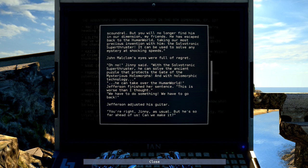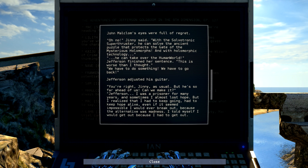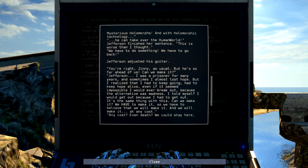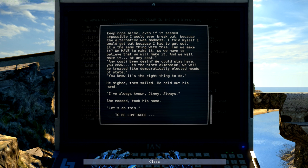Jefferson adjusted his guitar. 'You're right, Jenny, as usual. But he's so far ahead of us. Can we make it?' Then Hergan spoke: 'Jefferson, I was a prisoner for many years, and sometimes I almost lost hope, but I realized that I had to keep going. Had to keep hope alive, even if it seemed impossible I would ever break out. Because the alternative was madness, I told myself I would get out because I had to get out. It's the same thing with this. We can make it. We have to make it. So we have to believe that we will make it. And we will make it at any cost. Any cost. Even death.' 'We could stay here, you know, in the ninth dimension. We will be treated like... democratically elected heads of state.' 'You know it's the right thing to do.' He sighed, then smiled, held out his hand. 'I've always known, Jenny. Always.' She nodded and took his hand. 'Let's do this.' To be continued.